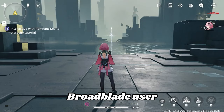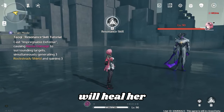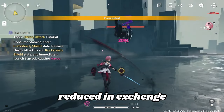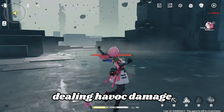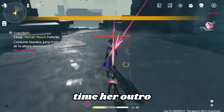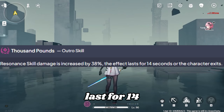Taoki is a broadblade user with the Havoc element and is a sub-DPS slash support. Her Resonance skill will heal her while dealing damage, and she will gain three shields. Once hit, the damage taken will be reduced, but in exchange you will lose one shield. Her Resonance Liberation will do a slash dealing Havoc damage. Her Forte Circuit will give Taoki a shield bar if used three times. Her Ultra skill will increase Resonance skill damage by 38%, and the effect lasts for 14 seconds.